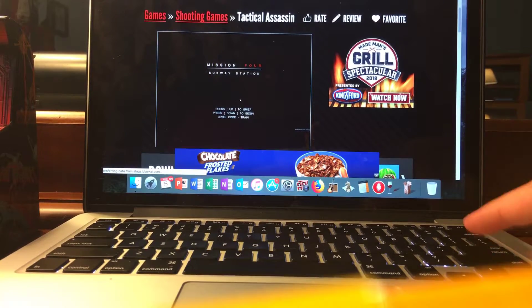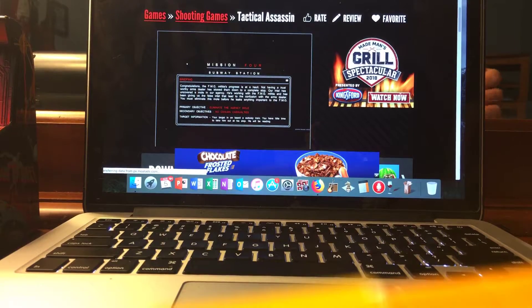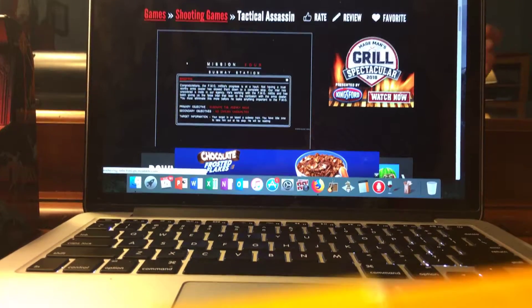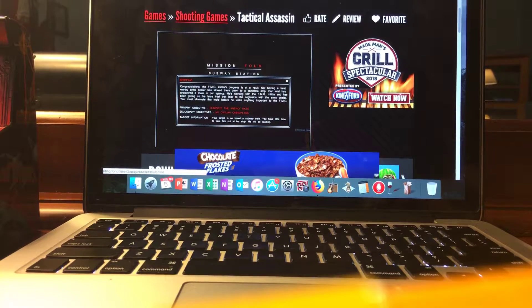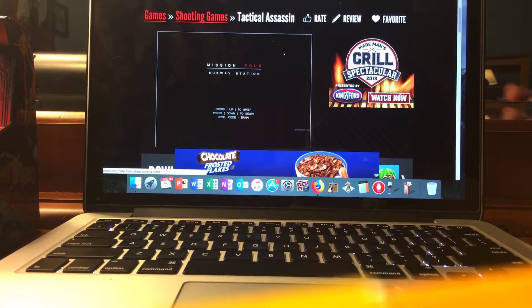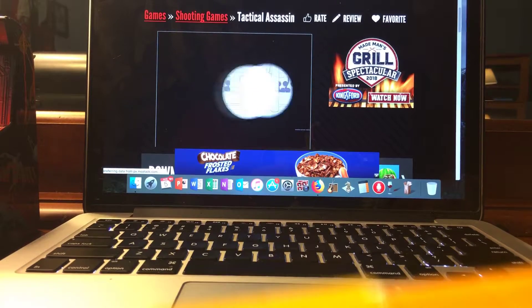Mission four: Subway Station. Congratulations, the FMG militia's progress is at a halt — not having a trustworthy arms dealer has slowed them to a complete stop. Our intel has uncovered a mole agency working with the FMG militia, giving us false intel that led to the confusion with the arms dealer. You must eliminate the mole before he leaks anything important to the FMG. Primary objective: eliminate the AHTC mole. Secondary objective: no civilian casualties. Your target is on board a subway train — you'll have little time to take him out at a stop; he will be reading. Passcode is 'train.' He'll be getting off the train — I see the subway coming.